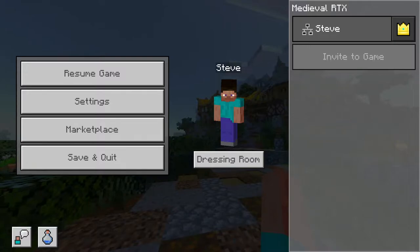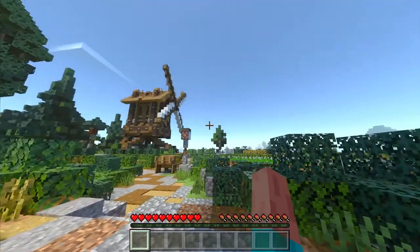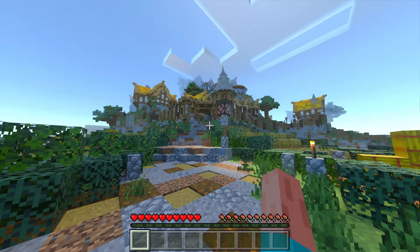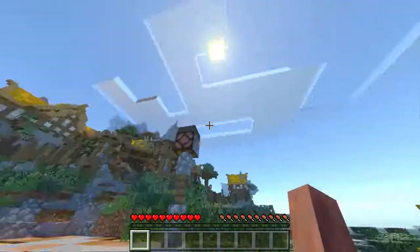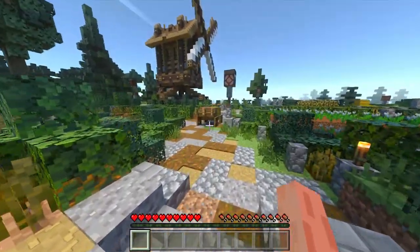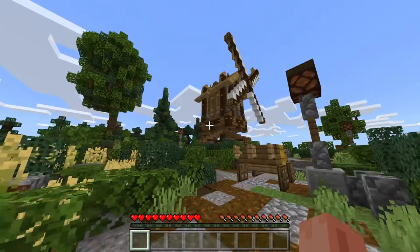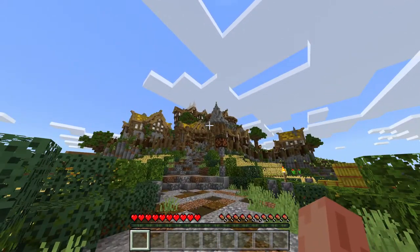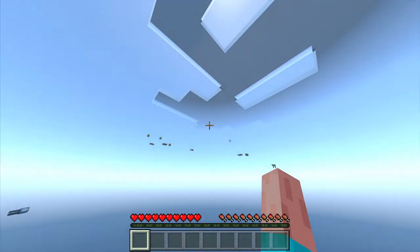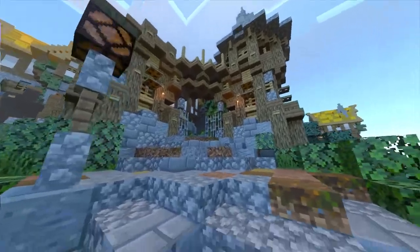Hello everyone, we're back at it again and as requested we have RTX Minecraft — look how pretty. This is Enchanted Light Bringer, or just Light Bringer. This is the Bedrock official RTX by Nvidia, and you can turn it off with this button. You can see — this is Minecraft without ray tracing. It looks interesting, to say the least.